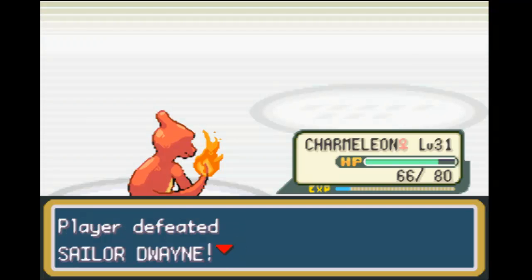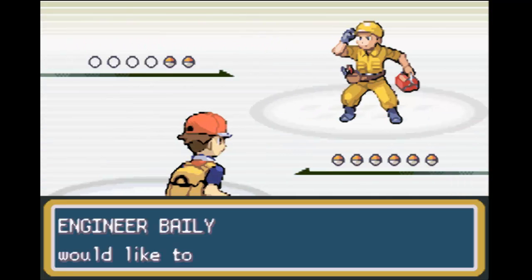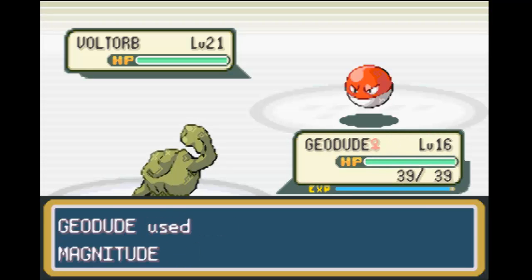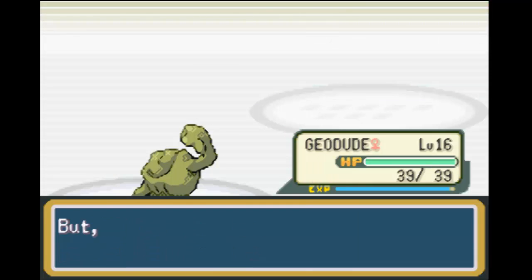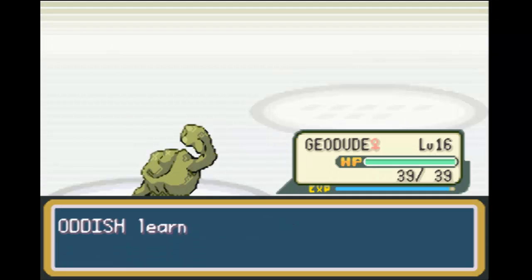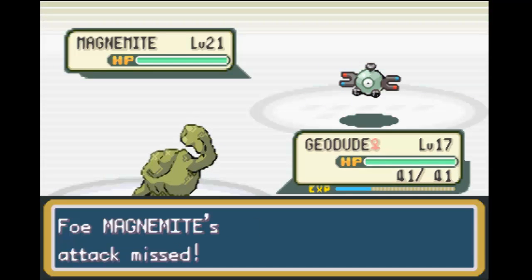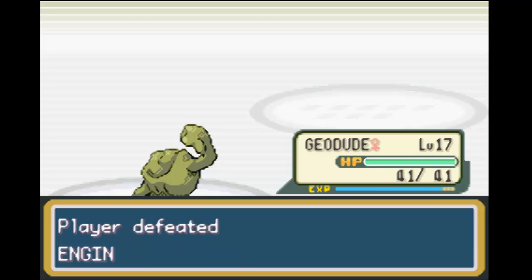Here we go. We picked that guy off pretty easily, with no status changes, which is nice. I'm going to keep on training Oddish — just to see if it evolves at level 16. Got a good hit on that move. I'm going to let Geodude get the rest of this experience. Excellent — he's almost level 18.